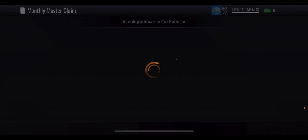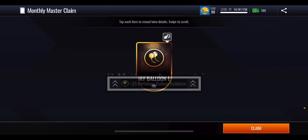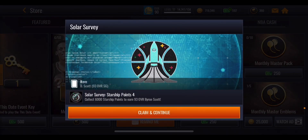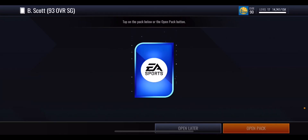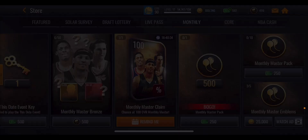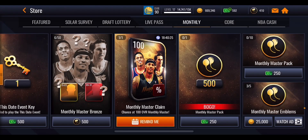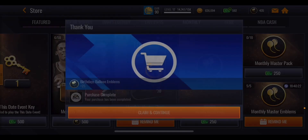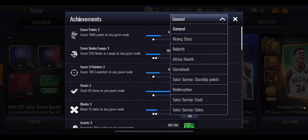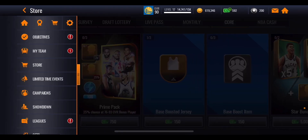We open the monthly master claim pack. I really wish EA had some better packs in the store because it makes these pack openings so much more fun. Out of the boomer bus pack we pick up that Scott again — I'll probably keep him depending on how far I get through the milestones. We get some more points, nothing too special, no players. We just fall short of getting an extra monthly master pack. I'm going to hold off on the coins and keep them for buying and selling on the auction house.